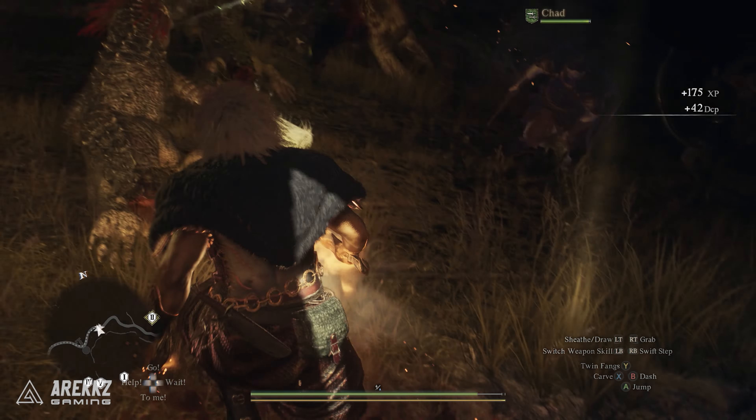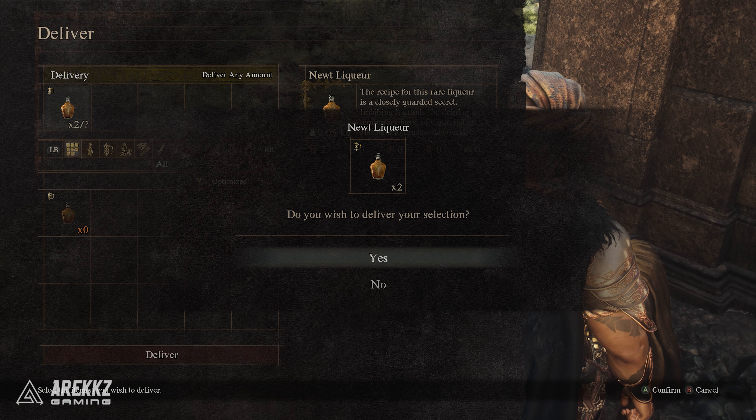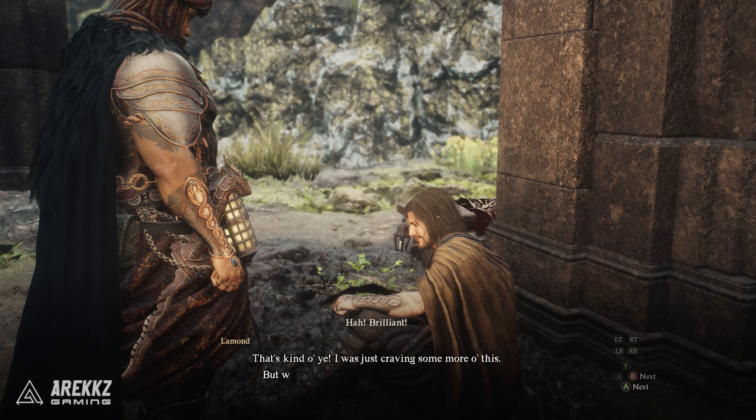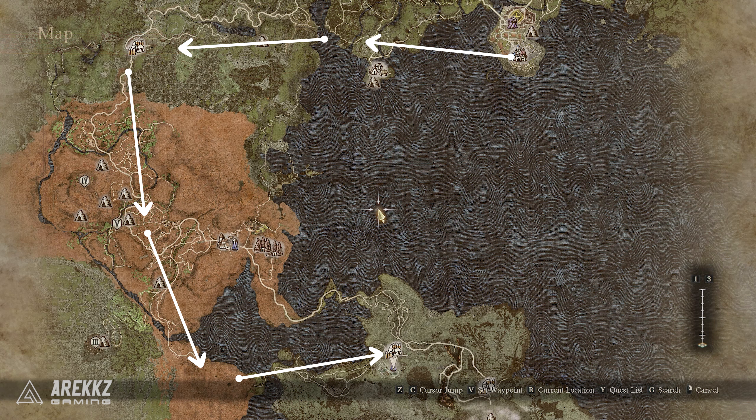Once you have plenty of them, you can head to the volcanic island camp where Lamond is located, and by giving him enough newt liquors you will get the Warfarer vocation unlocked. Theoretically you should be able to do this from the start of the game — it will likely take longer to trek across the map as you won't have many resources like fairy stones, good gear, and port crystals, but theoretically this should be possible if you trek across the entire map to get to him with the newt liquor items.